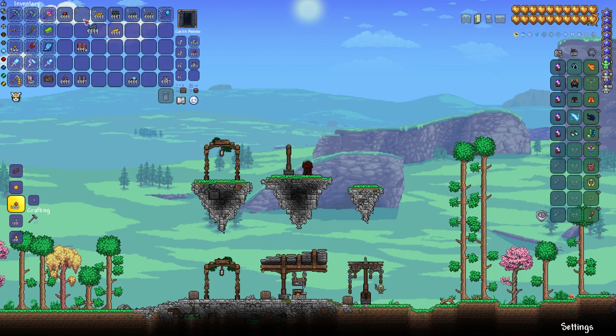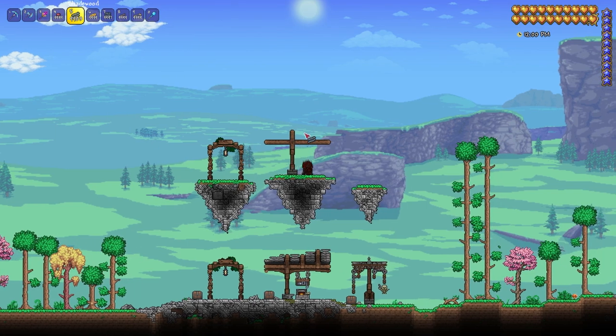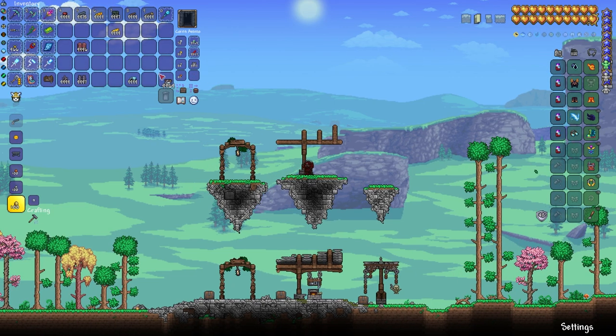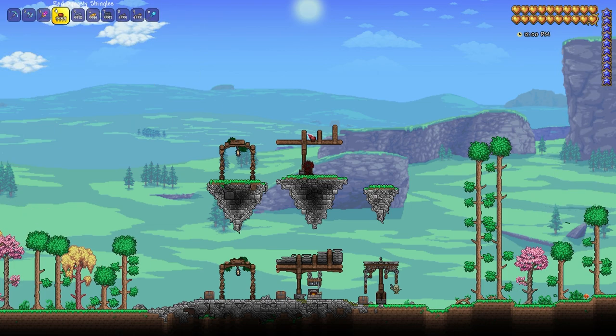Then we're going to grab our shade wood and we're just going to place one there, one there — however big you want this to be is how long you want to make this. Now from the center, you want to go up two blocks, go across two blocks, two more blocks, go across two blocks, three blocks. Now we're going to switch back over to our gray paint and we are going to grab our dynasty shingles.